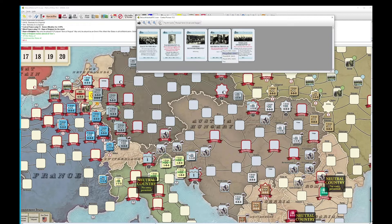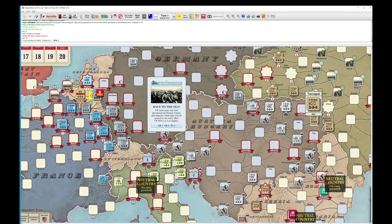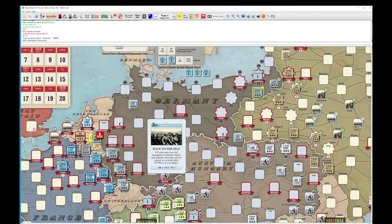We are going to play Falkenhayn for replacements. We're going to go on the offensive. We're going to move into here — one. We're going to attack with these two against the BEF — that's two. And then for three, we are going to play Tannenberg. So 10 versus 4. German roll, Allied roll — we're not getting great results for the Germans.